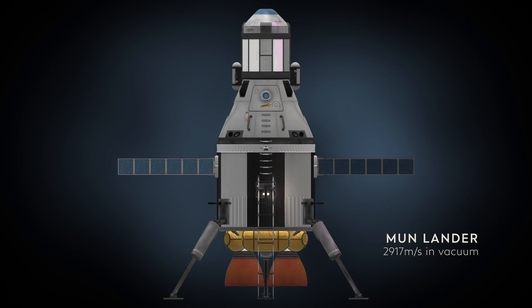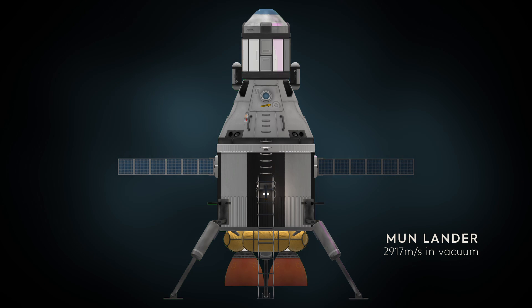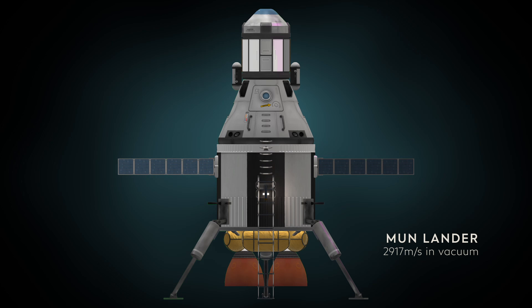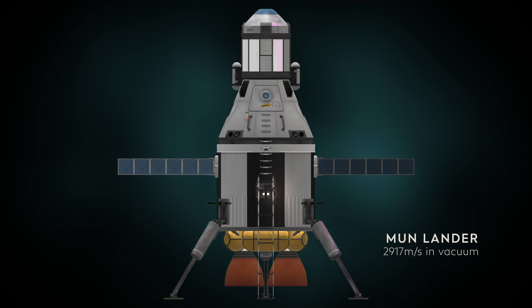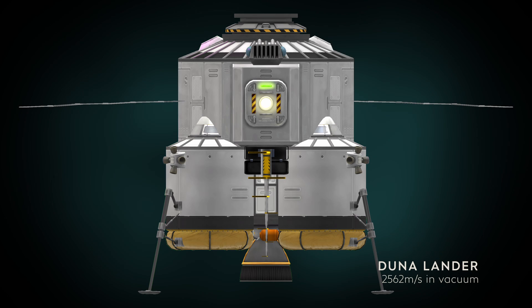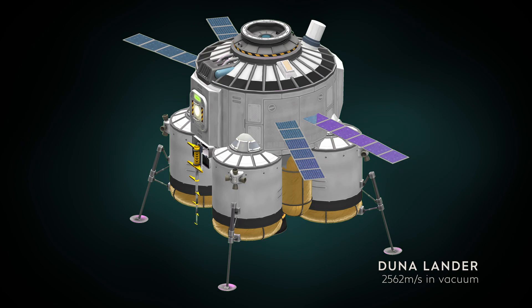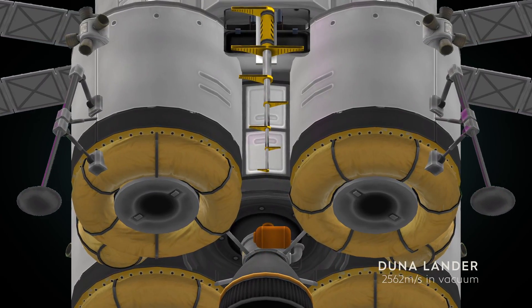Moving to the next size, we take a lander inspired by the last stage of the Kerbolics rocket. The Science Junior can easily be inserted above between the capsule and the parachute. It's more complicated to fit it underneath, however, the diameters being different.